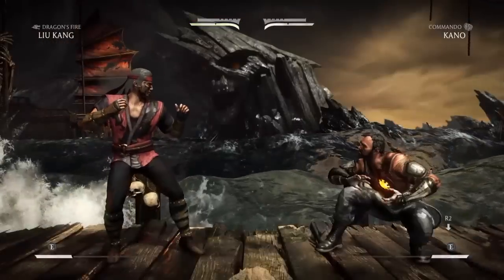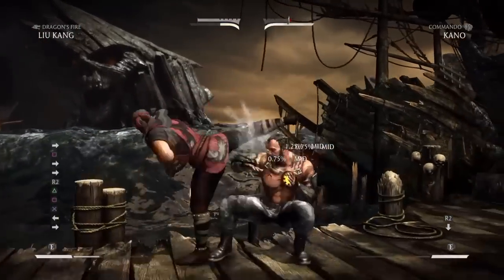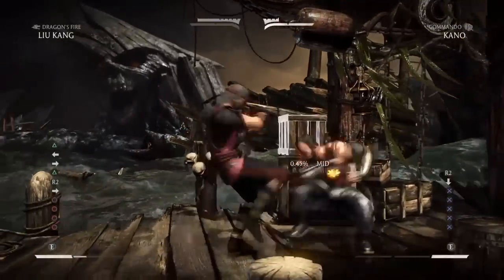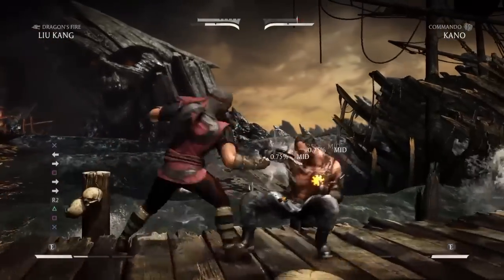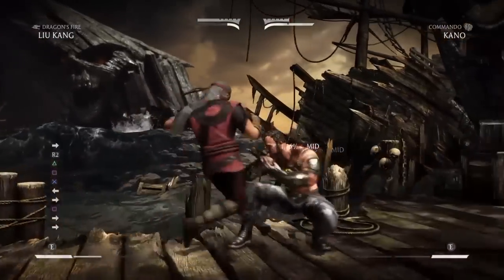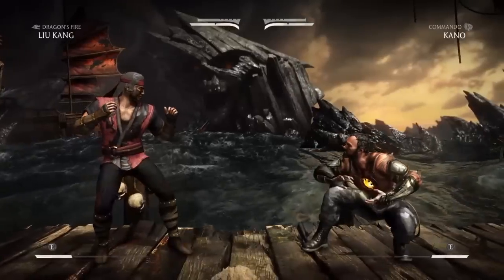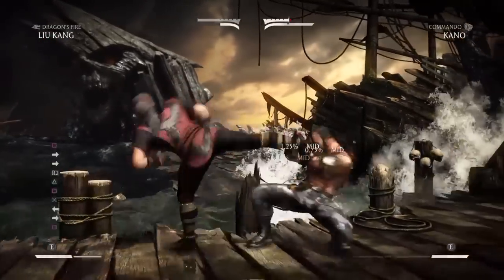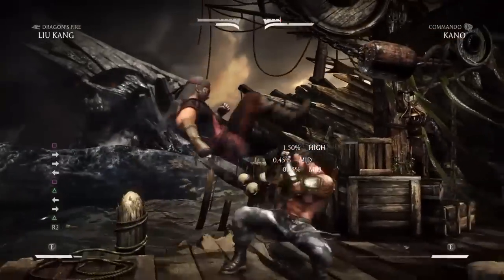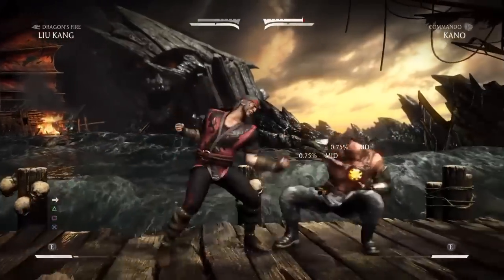Here I have examples with Kano. I tried down three — his down three is supposed to be eight frames. I tried standing one — his standing one is supposed to be eight frames. Those get stuffed out. But his counter, which is four frames, can get through in the middle. The other problem is when he does back one, two, it actually breaks a lot of armor. So even if you try to armor through it, a lot of characters that don't have a seven frame or faster armor move can't do anything about it.